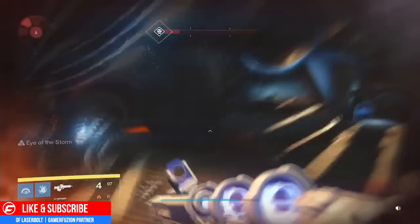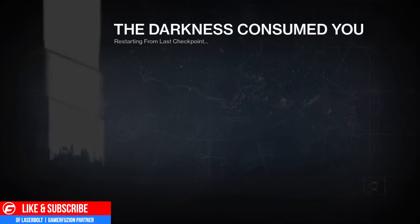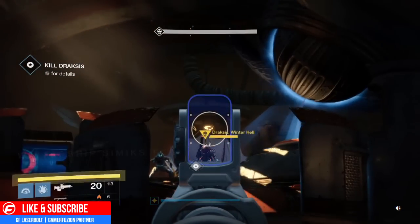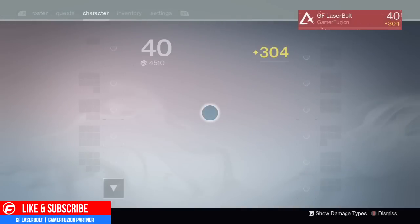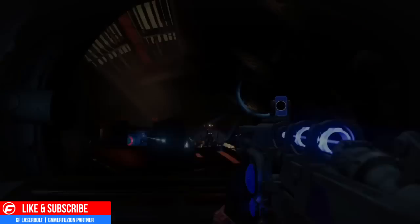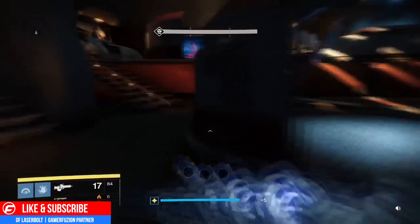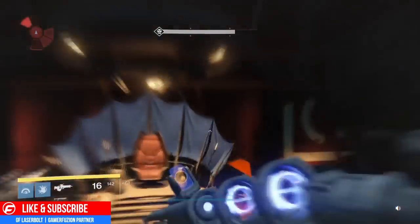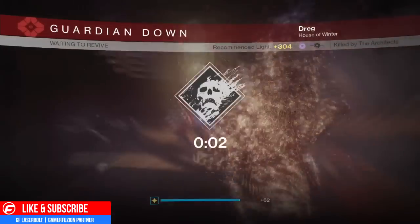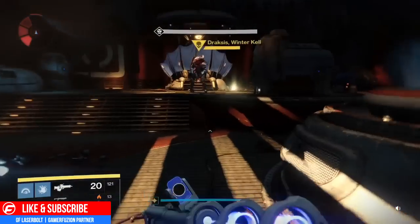If you haven't been able to get exotic engrams, this is going to be the best way right now to farm them. Make sure you guys are only spending one Three of Coins per run. I would recommend you try to get this accomplished as quickly as possible and go get some Three of Coins, because if it gets patched again you will probably not get enough engrams.